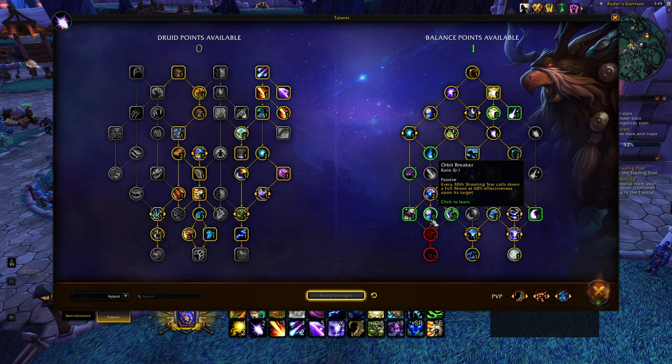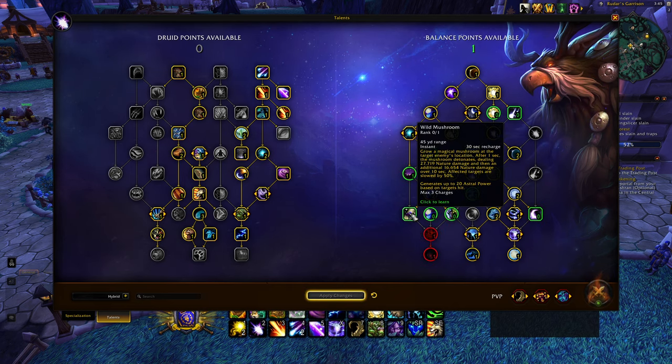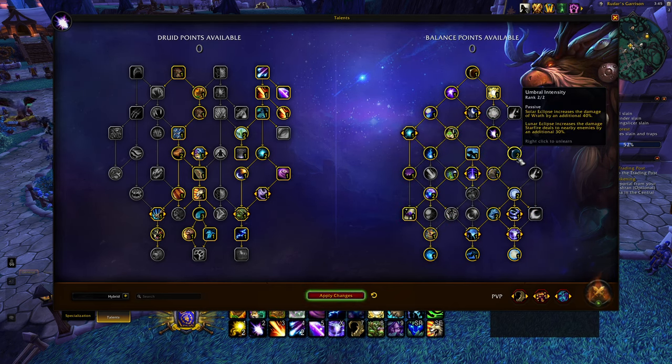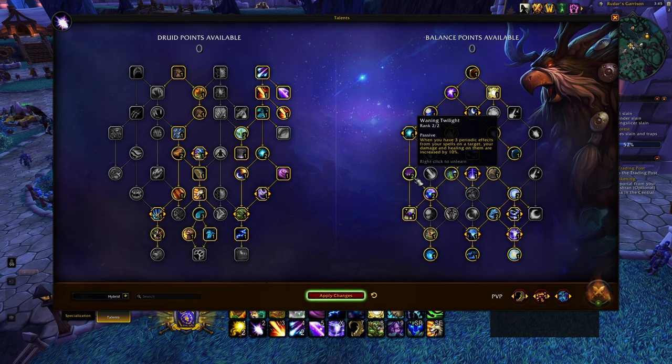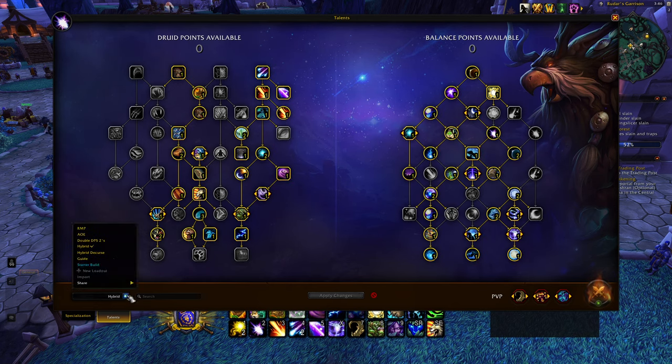So I play Orbit Breaker. If you were going to run Wild Mushroom instead, you'd drop Orbit Breaker, play Wild Mushroom, drop Umbral Intensity, and run Two and Winning Twilight. But I don't think that's the best play — a simpler, less telegraphed damage rotation is more viable.